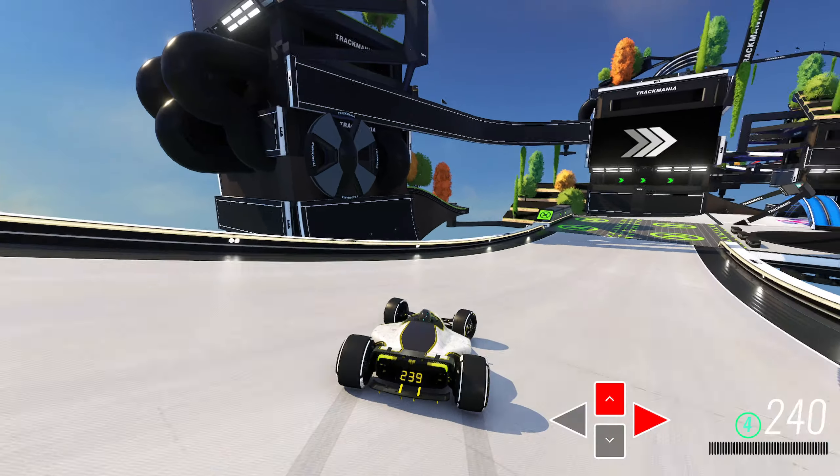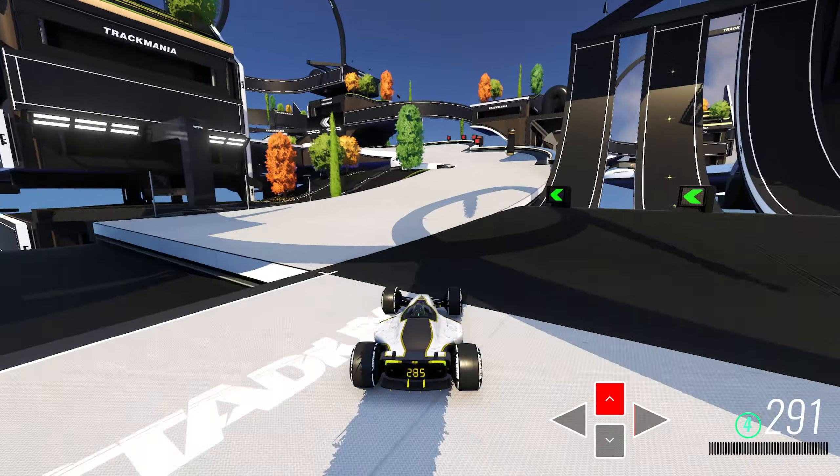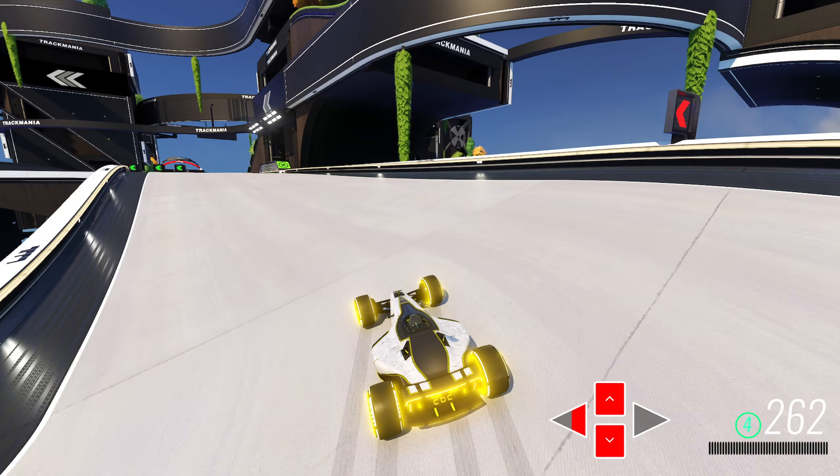That brings us to this checkpoint here where I took the outside. You can go through the intersection, but I do actually feel like the outer one sets you up a little bit better. And then we're immediately onto this next drift — very early, another very short drift. You want that acceleration on the exits.